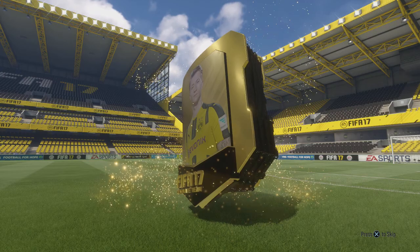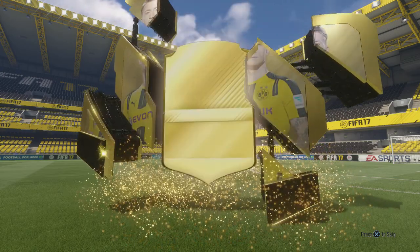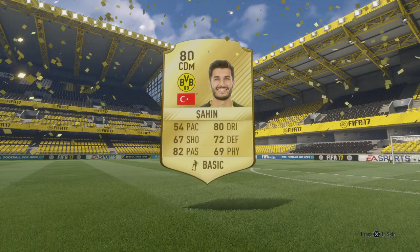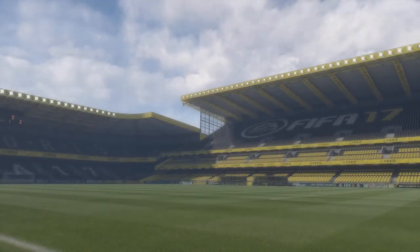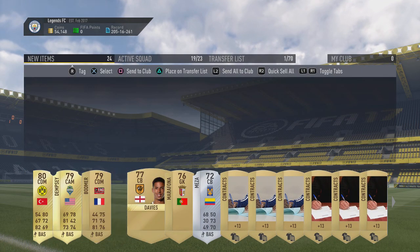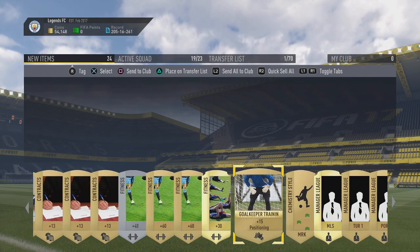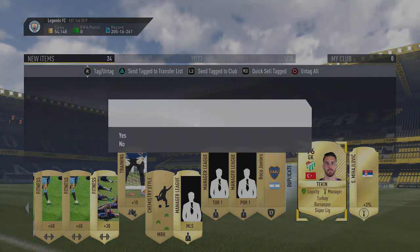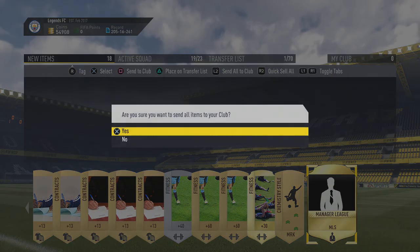Next up we have another Jumbo Premium Gold Pack. Are we going to get anything? We get another small flare. We've got three pairs at least — Sahin, Sahin... you know, you say a name and suddenly it sounds really strange. That was weird. I'm going to discard them — they probably sell, but I just couldn't be bothered to sell them later.